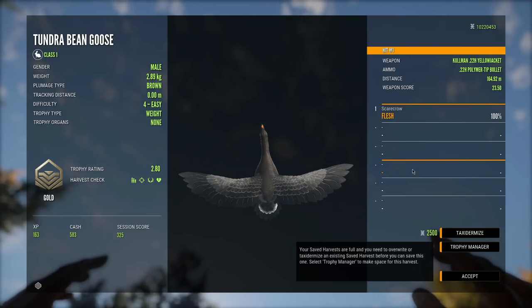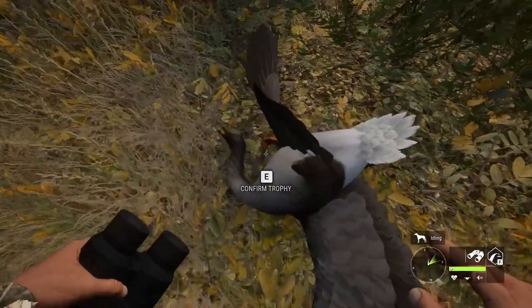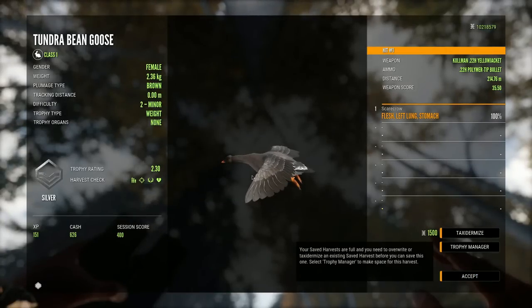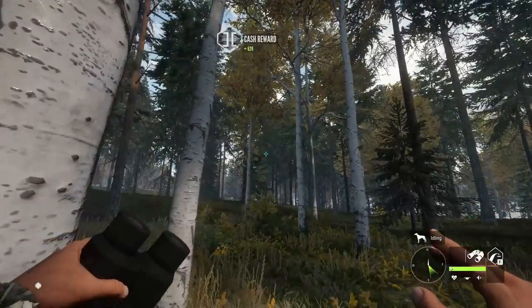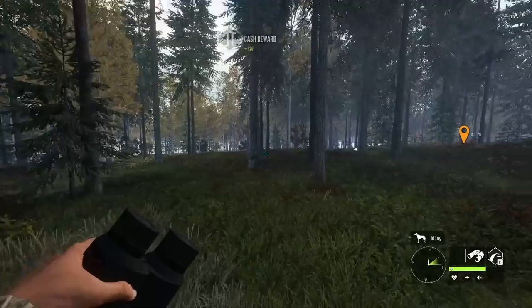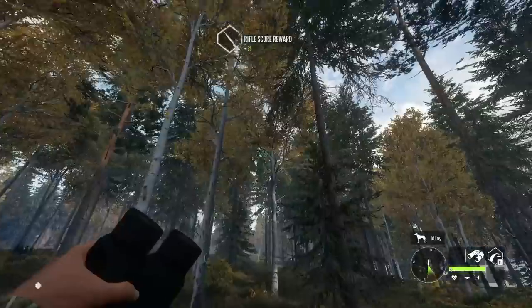This is so nice looking — I'm a huge fan of the tundra bean goose already. There is the second goose we took down, also a bean goose. This one right here is a female — very similar looking to the males but also different. Let's exit quickly because I hear more birds. I really have no idea where they are, so I want to stay ready just in case.